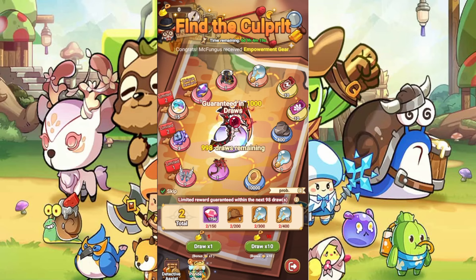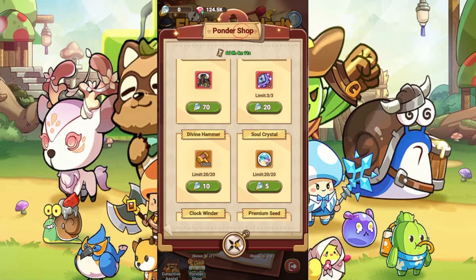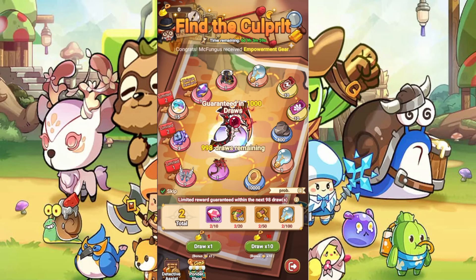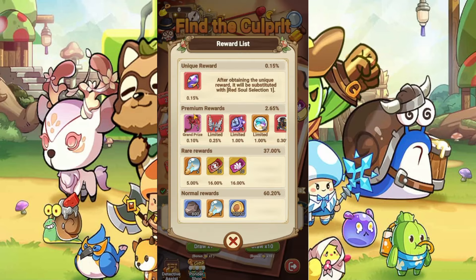There is also the Bounty Shop, where you can buy 10 shovels for 15,000 diamonds, along with other items. This currency you collect from the draws as well — we have 5 on 300 draws, 10 on 400, and 2 on 100. You can also check the percentage chance for each item by pressing that icon to see all the rewards and their drop rates.